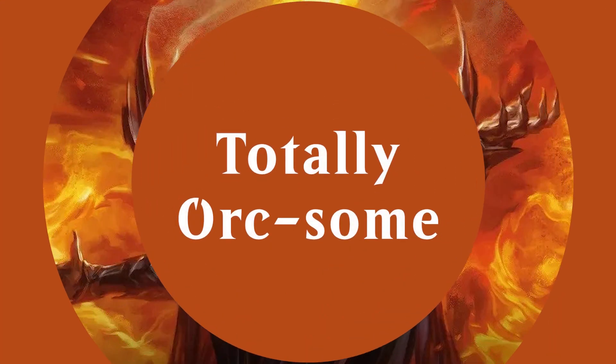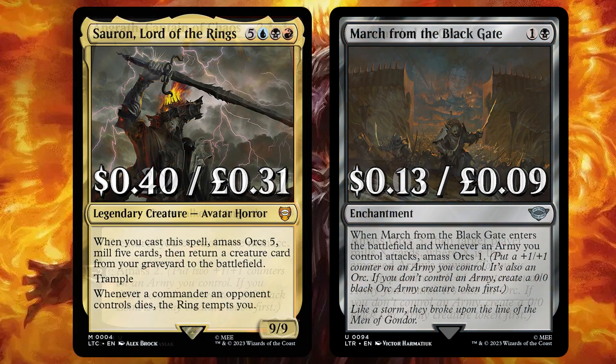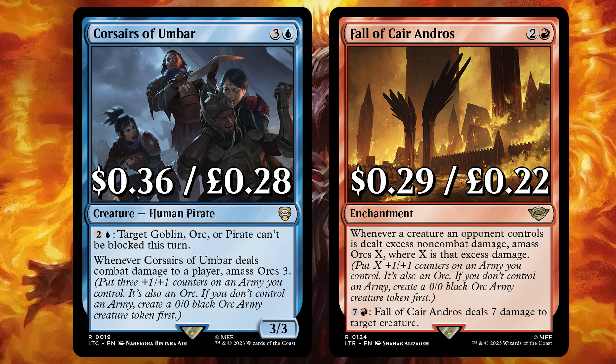Now it's time to look at our amazing Orc Army. First up we have Planeswalker Angrath, Captain of Chaos, to give our creatures Menace and a minus 2 option to amass 2. And Surrounded by Orcs to amass Orcs 3, then target player mills X where X is the amassed Army's power. We have the other Sauron, that when cast amasses Orcs 5, mills 5 cards, then returns a creature from your graveyard to the field. Whenever a commander an opponent controls dies, the ring tempts you. There's Corsairs of Umbar that can make your Orcs unblockable — whenever it deals combat damage to a player, amass Orcs 3.